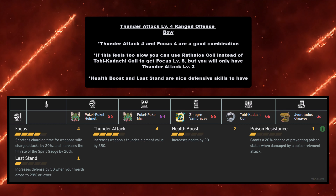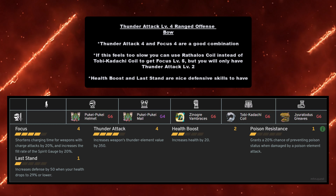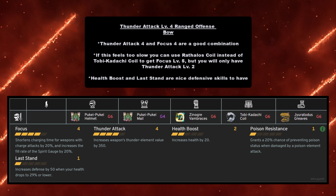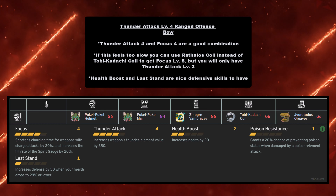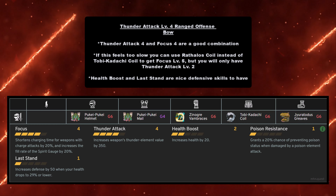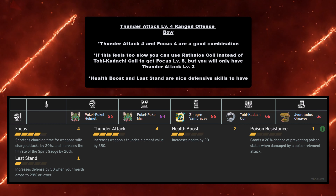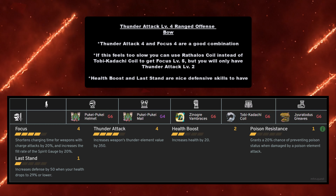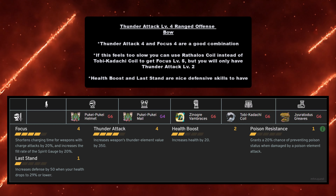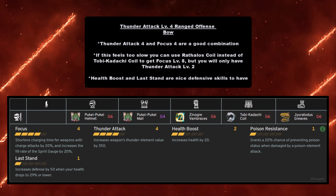For the Bow, the Thunder Attack Level 4 range offensive build pairs Thunder Attack Level 4 with Focus Level 4 — a good combination. Focus 4 vs Focus 5 is noticeable, but still great. If it feels too slow, you can use Rathalos Coil instead of Tobi-Kadachi Coil to get Focus Level 5 but only Thunder Attack Level 2. Health Boost and Last Stand are also nice defensive skills. For this build you need Pukei-Pukei Helm at grade 6, Pukei-Pukei Mail at grade 4, Zinogre Vambraces at grade 6, Tobi-Kadachi Coil at grade 6, and Gyrotodus Greaves at grade 6.